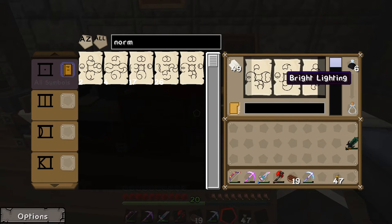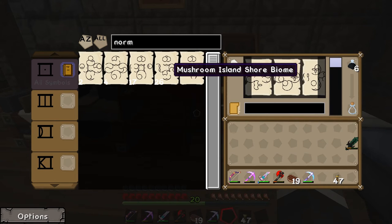So what we've got is this collation folder, which is the beginnings of my mining age. Starting at the beginning: no weather, bright lighting, flat world, and mushroom biome. The reason I've chosen mushroom island shore biome is that when you use an ender quarry you can't tell where you've mined, but in the mushroom biome it turns the ground to dirt — so you can see exactly where you've mined without needing the world hole upgrade.